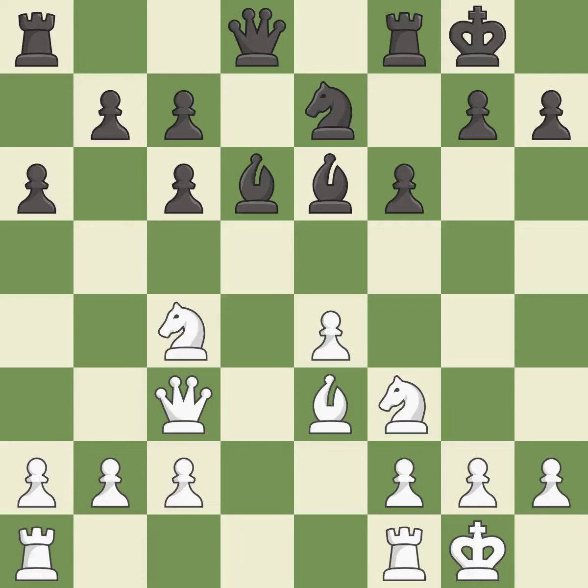This mobilizes the knight, allowing it to control more of the board. This threatens to pin a bishop — it is excellent. This activates a queen by developing it off of its starting square — it is excellent.